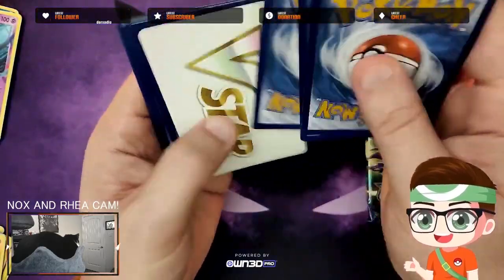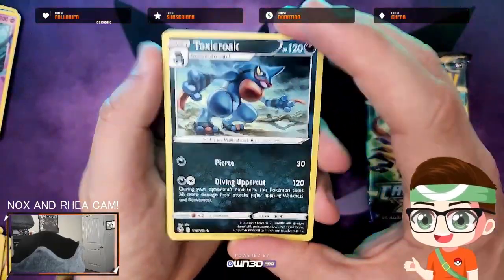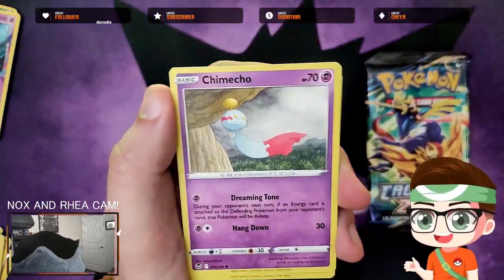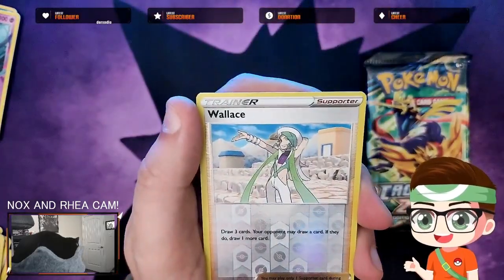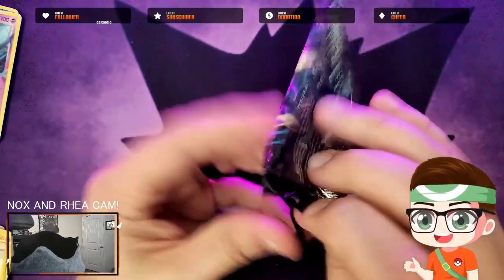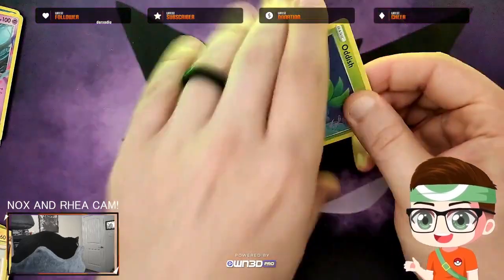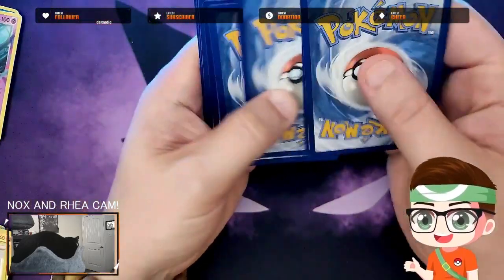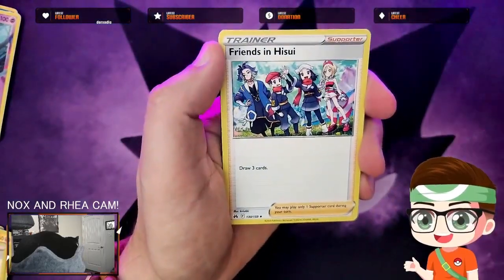We'll do the card trick. V-Star marker gets tossed — Nox found that very interesting. If anybody's ever curious, he does not have a sickness or anything — we've taken him to the doctor many times. Featherhorn, Raichu, Chimeco, Momoga, Pulpix, Dreppy, Rotom. Anything Wallace? No — absolutely nothing. Next week, just to let you know, we will be opening a whole box of City and Flame on stream, so the stream will go a little bit longer.